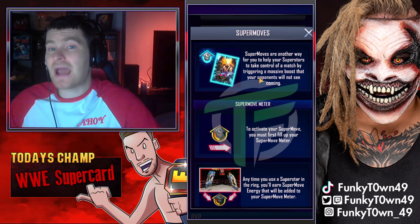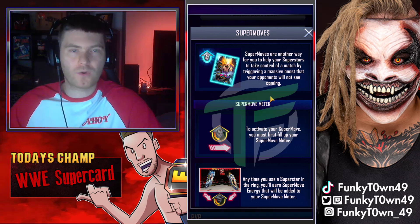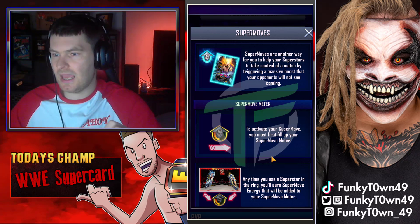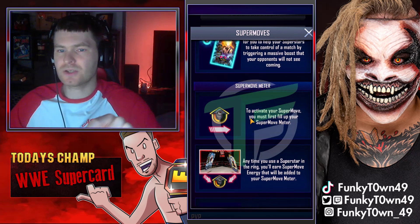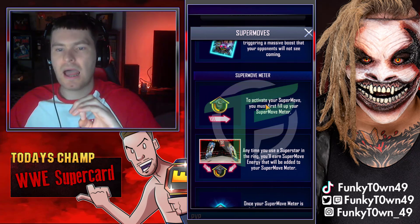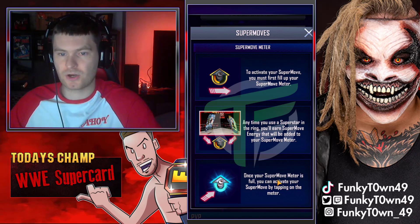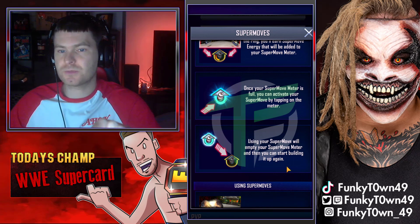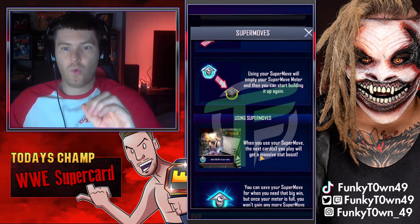Super moves are another way for you to help your superstars take control of a match by triggering a massive boost that your opponents will not see coming. This is going to be very effective in PVP modes, like a war or a versus match against another player. To activate your super move, you must first fill up your super move meter - you can't use it when it's half full, it has to be full. Anytime you use a superstar in the ring, you'll earn super move energy added to your meter. Once your meter is full, you can activate your super move by tapping on the meter, and using it will empty the meter so you can start building it up again.